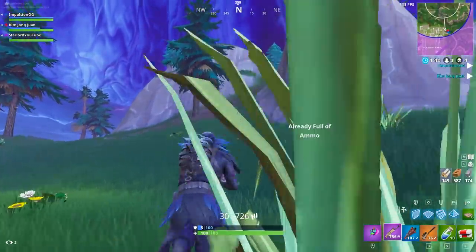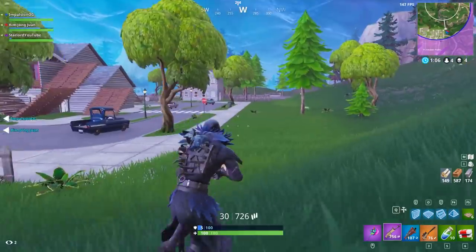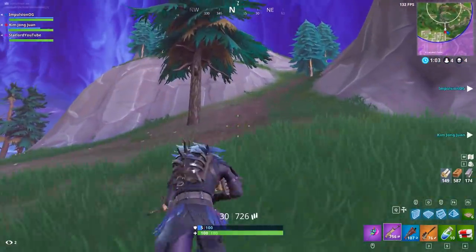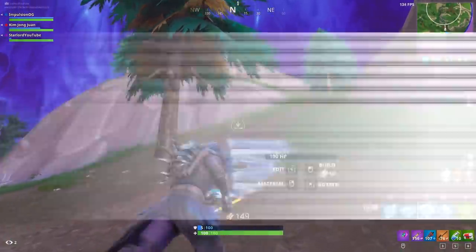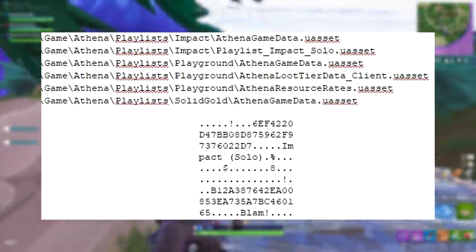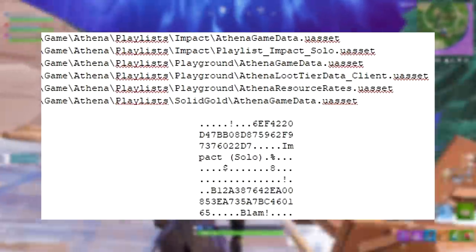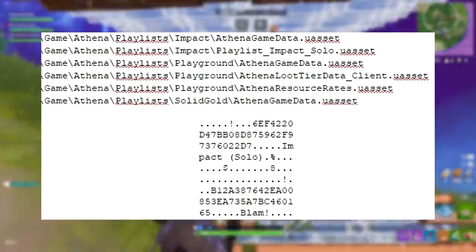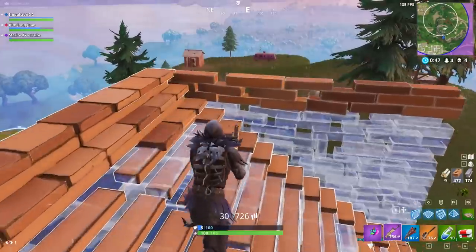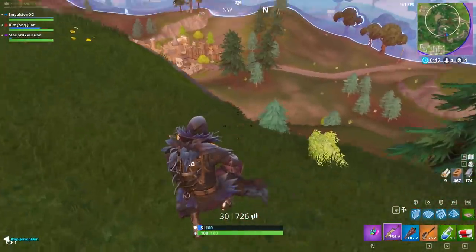One thing I'm actually very confused about is why it says 'solid gold' right there — I don't know. But if I find out any more information I will update this video as soon as possible. If you look at the writing underneath where it says 'athna game data,' it'll say 'impact solo' and also 'blam,' and what this is actually speculated to be is a brand new game mode called Impact.